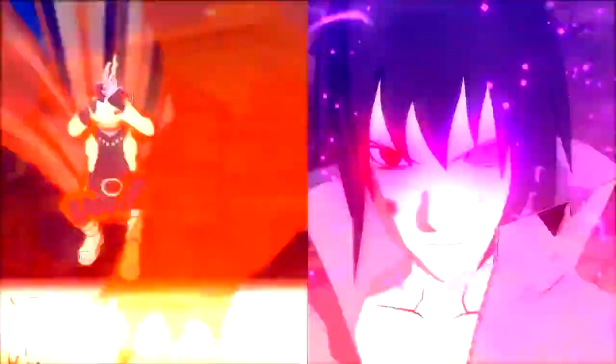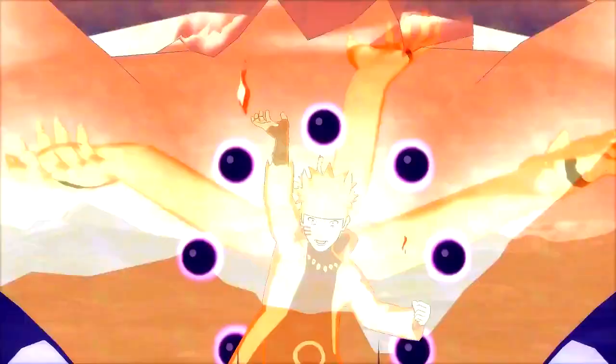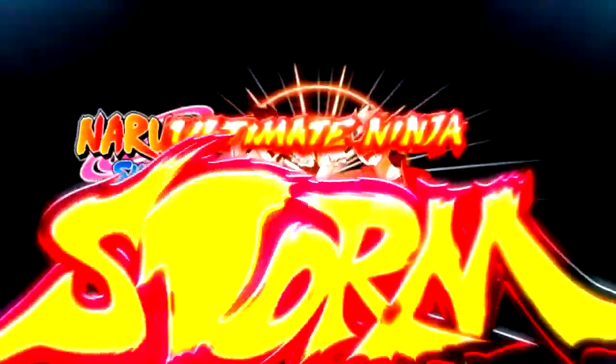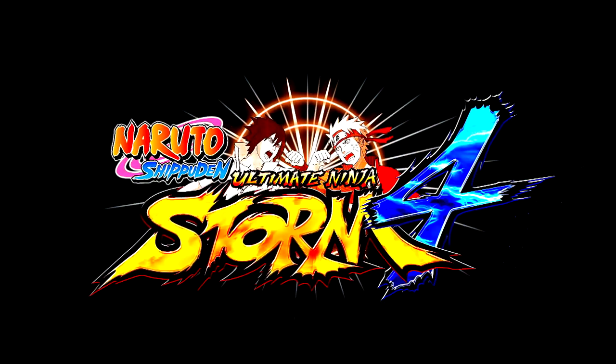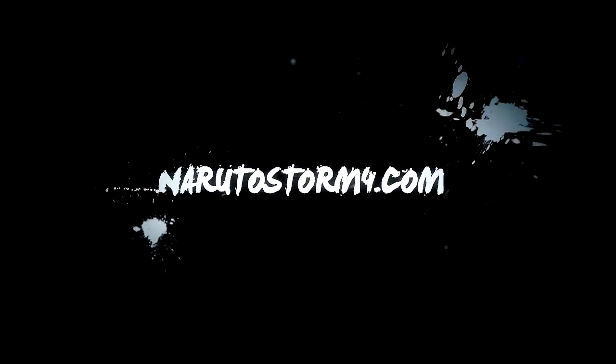A lot of you guys might enjoy this because you missed the relay from Storm 3. On Storm 3, you could hold down Circle — or B on Xbox — and bump into your opponent and call out your support character, and they would do a little combo and set you up for more damage. I loved that. But in this game it feels like it plays a more important role than it did in Storm 3. I honestly can't wait to play this game.